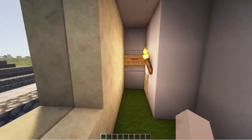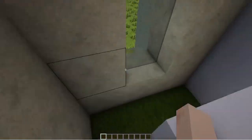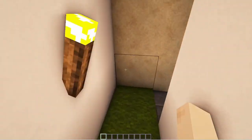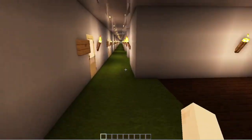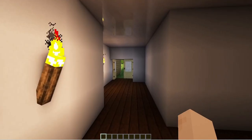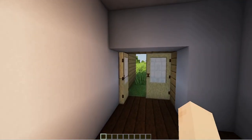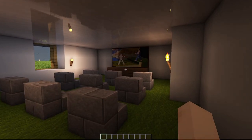And then when we go down, this is the stairs. We got the conference room, and someone's trying to exit this. Got the conference room — very nice.